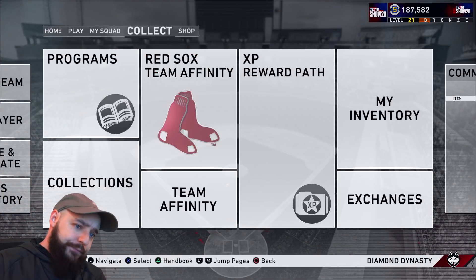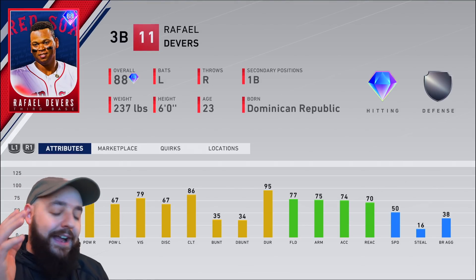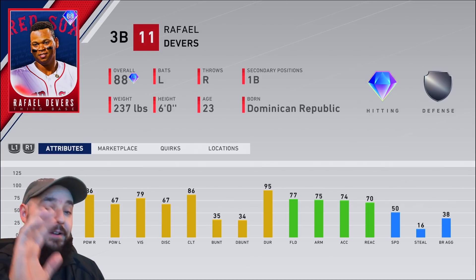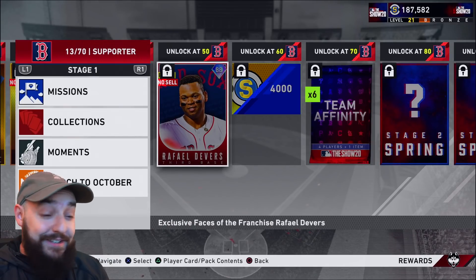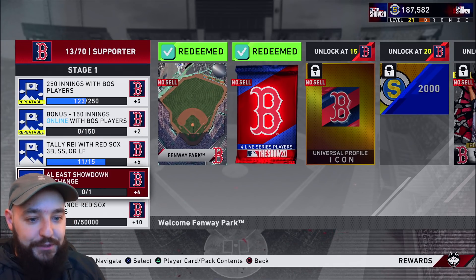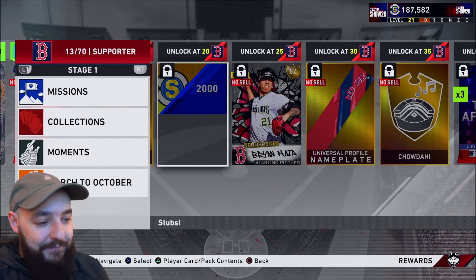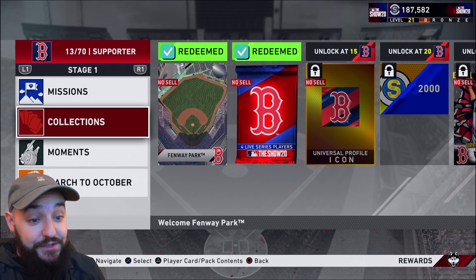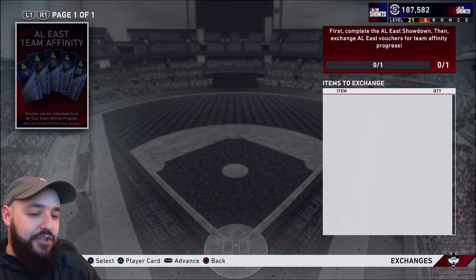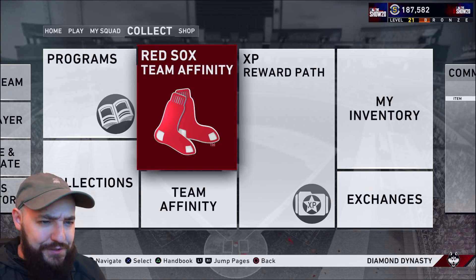But is that all I'm working on? No. The team affinities, bro. There's hella good cards in here too. And people have found out ways to get this done. I cannot remember the dude's name who made a tutorial on this, but he made a really good tutorial. To get these it's really pretty easy, you can do this in a couple hours. You don't have to lock in the teams. The AL East Exchange — you get like five vouchers if you actually beat the showdown.